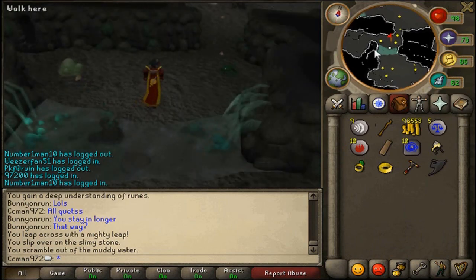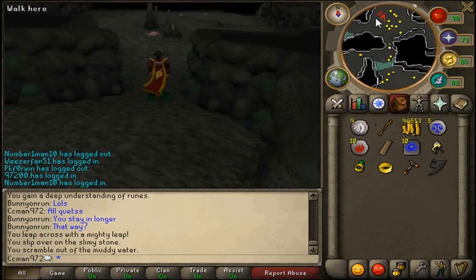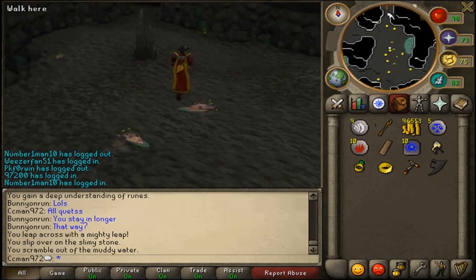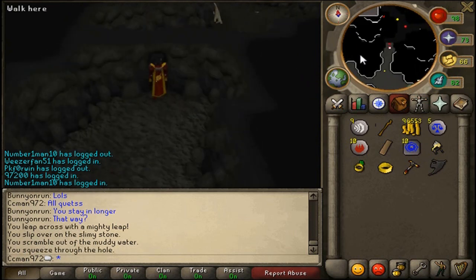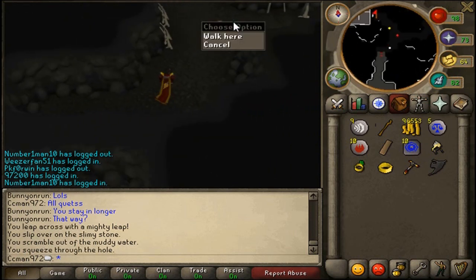...then you have to go out through the cave the other way, which is not safe, so I recommend doing the quest — it only takes about 20 minutes. You just keep going straight up here, go through the cave, and squeeze through the hole. Do not go east — go west — and do not pick up the broach.